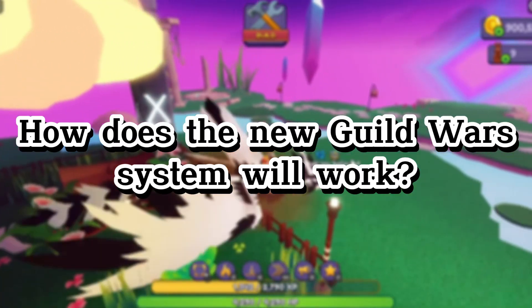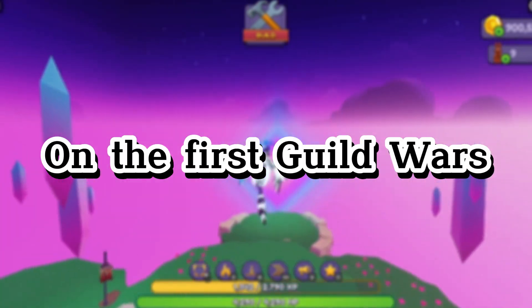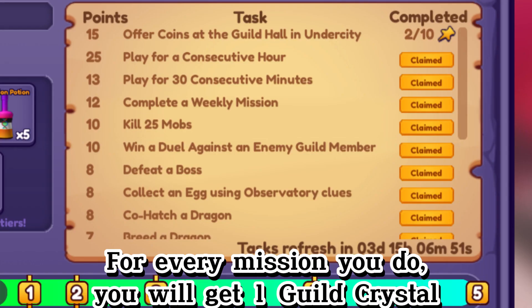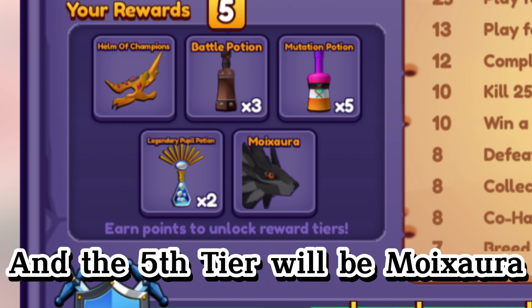You may be wondering how the new guild system works. The guild system works differently than the first one. On the first guild war, for every mission you do, you will get one guild crystal. And you will be rewarded with five tier rewards, and the fifth tier will be Moixora.